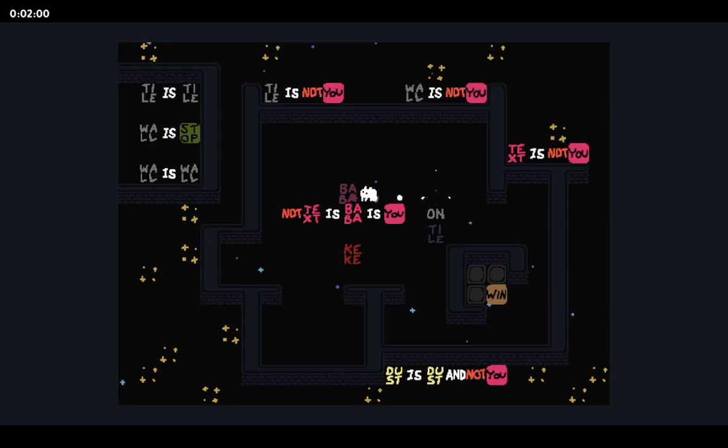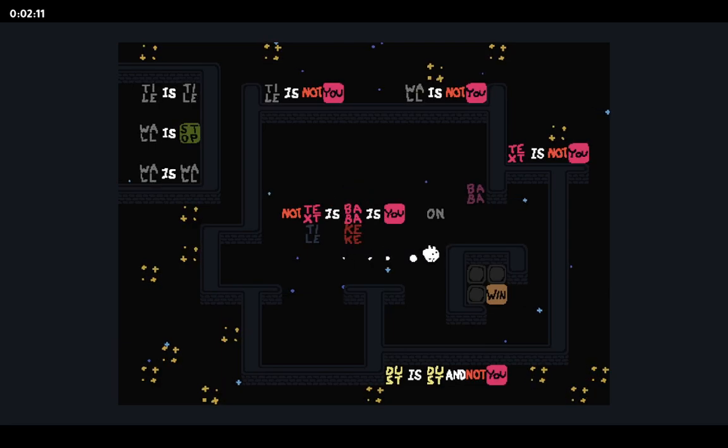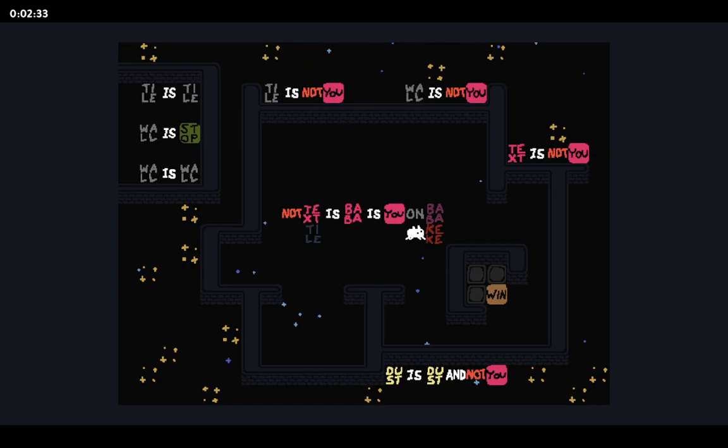It appears to target nothing at all. So baba and keke aren't distinct, well besides the fact there's two of the word 'baba' and only one of the word 'keke.' Let's try to transform baba into two things — I don't know how though. We need 'baba is tile' at the same time... oh nice, that did leave behind a tile, that's great!